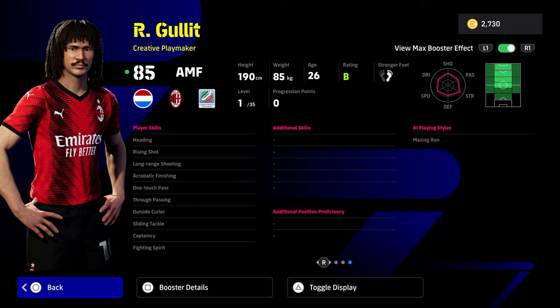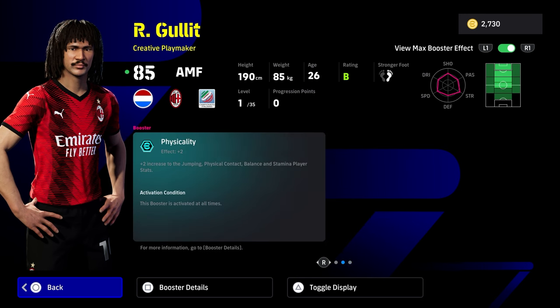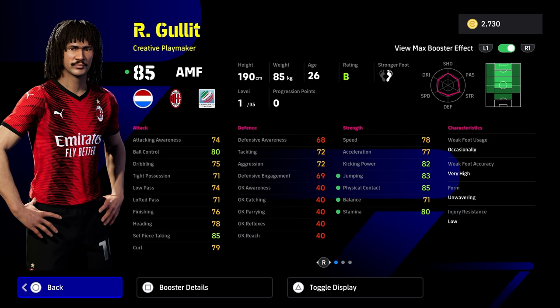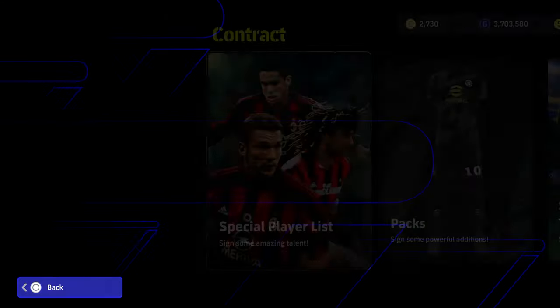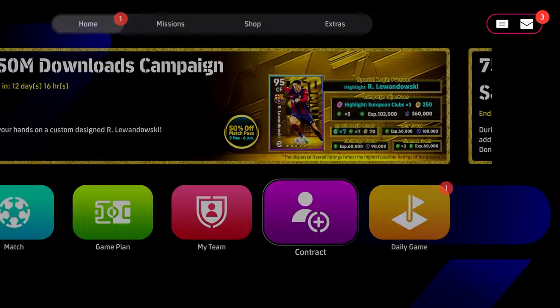He has one touch pass, true pass, and fight and spirit. Throw interception on him if you want to play him as a CMF, and blocker if you want the added ability to get the ball back. I threw aerial superiority on him. His booster is quite nice because it gives you the physical contact. Hollett is kind of a unicorn of a player - he's such a rare card that he's one of the hardest cards to build.